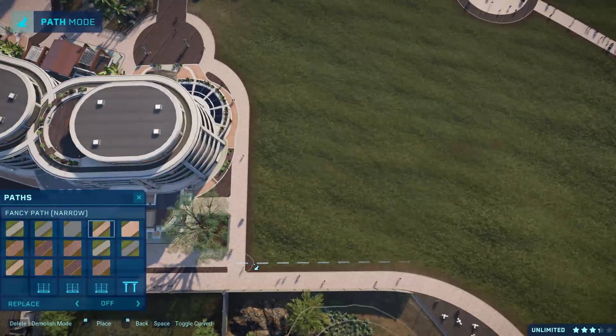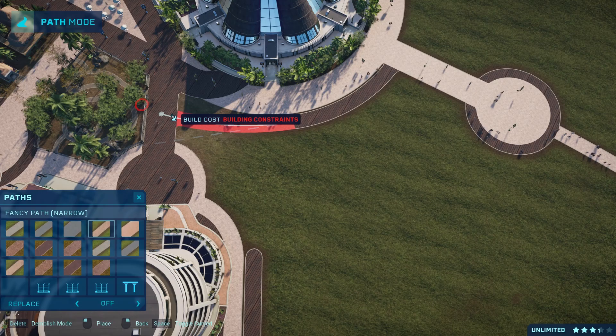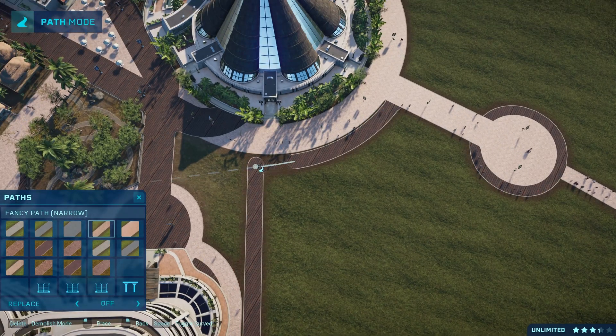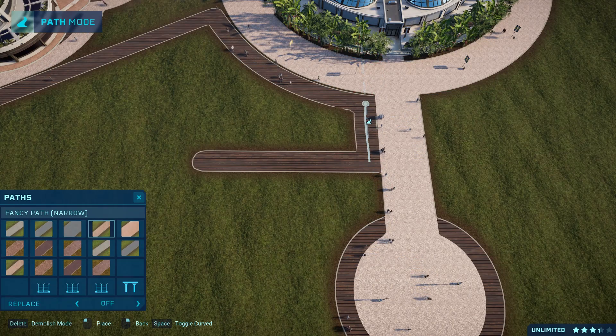Hey everyone, how's it going? My name is Jay and welcome to the channel, and welcome back to Sauna Emergent Biopark in Jurassic World Evolution — a project where we're aiming to build a biologically accurate dinosaur park and preserve with the use of mods.